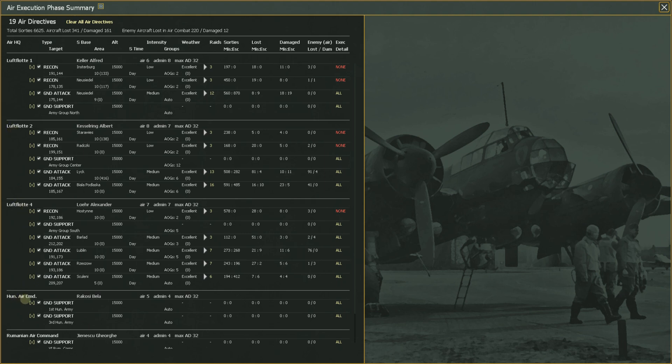You see Luftflotte 1, Luftflotte 2, 4, Hungarian Air Command, and Romanian Air Command — those are your five different air commands at the start. Then it tells you how many sorties you ran.